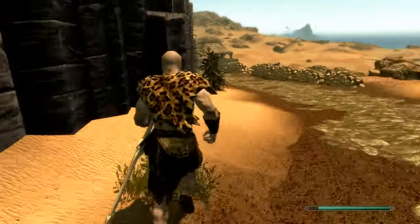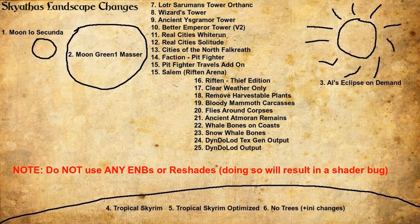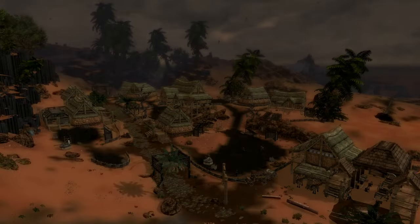Barren, dried up, deadly. Let's move on to the geography and landscape section. This was the hardest and trickiest part. I want to point out a mod that's not on the list — Bathsalt Cliffs for Rorickstead, mixed with Rorickstead Wagons — a beautiful combination. In addition, Real Cities White Run, Real Cities Solitude, and Riften Thief Edition all look amazing with this setup.